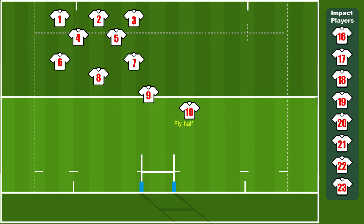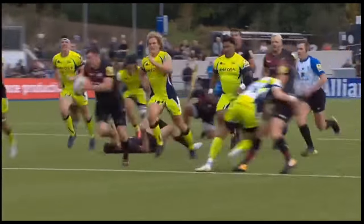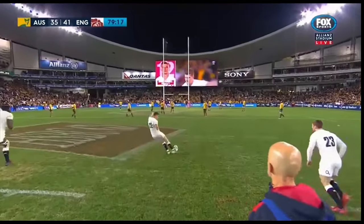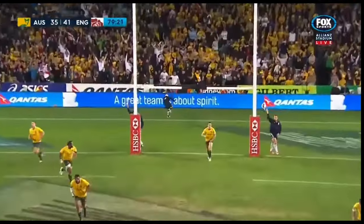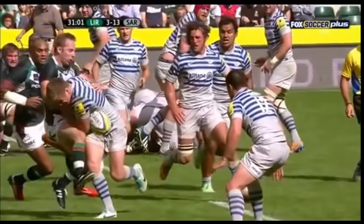On the offensive side the fly half has multiple roles — positioned where they can see everything on the pitch, they orchestrate the backs to ensure every position is covered. When the ball comes to them they decide whether to run, pass or kick, so along with good speed and agility they must have good awareness and decision-making skills. They are usually the designated place kicker, responsible for conversions, penalties and drop goal attempts. Defensively, they orchestrate the backs and must have good strength to make their own tackles.